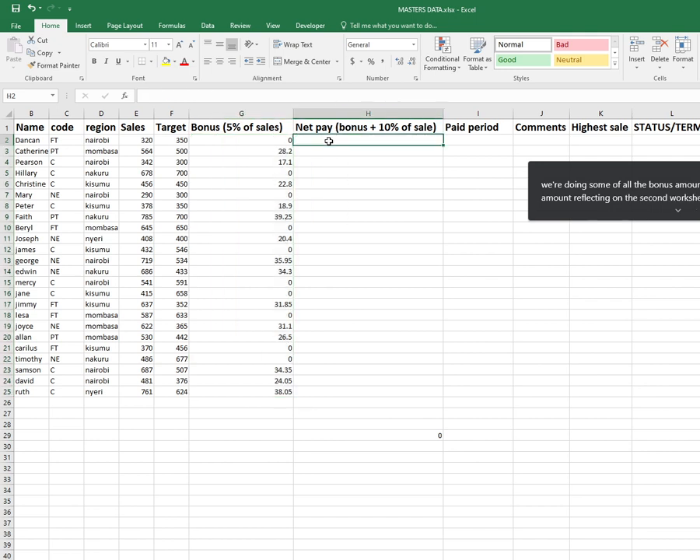Let's talk about net pay. We have to introduce some logic: for net pay we're not paying everyone, but we're only paying individuals who are receiving some bonus. So for net pay we say we're paying net pay for employees as long as they are receiving some bonus. This gives you more options in terms of the logic test you'll come up with. So I'll relate with the bonus — if bonus is greater than zero.